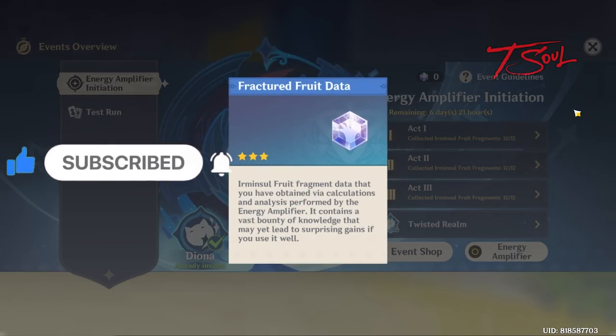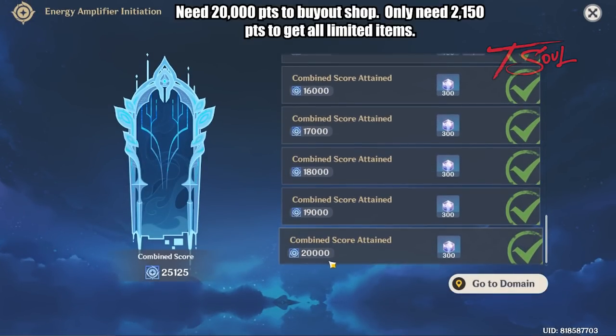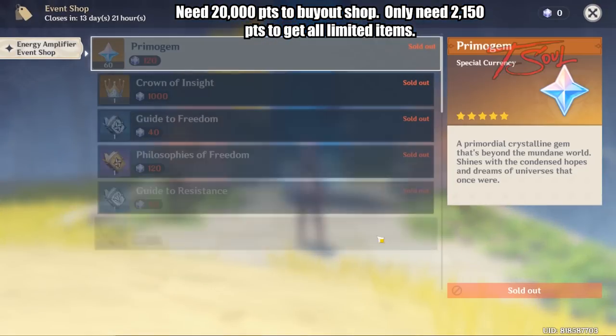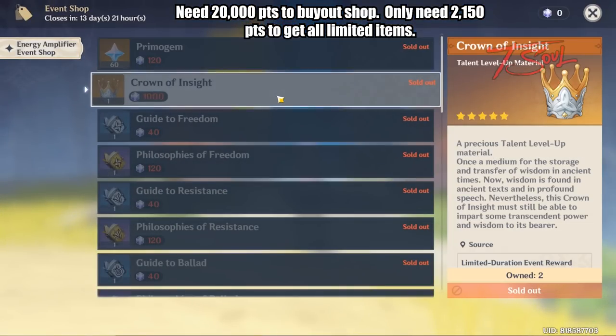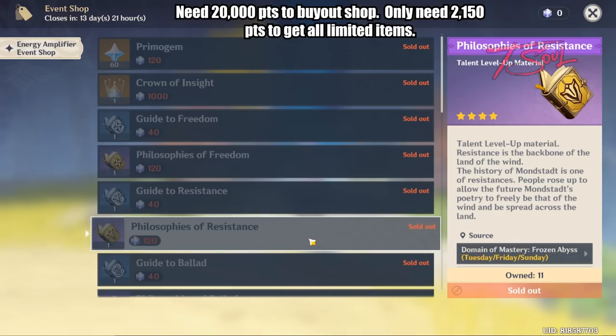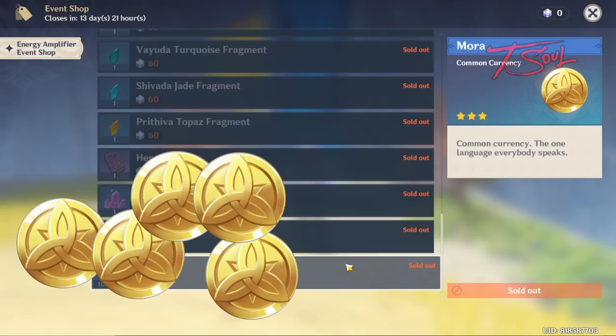To get enough fruit data to buy everything from the shop, you'll need to get 20,000 points. You only need about 6,000 points to get all the important items like the Primogems, Crown, and Golden Books. However, it is worth it if you can get 20,000 points to clear out the shop because you can get 1,000,000 Mora from the event.